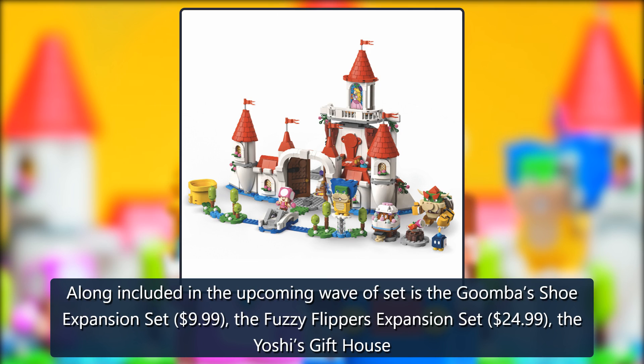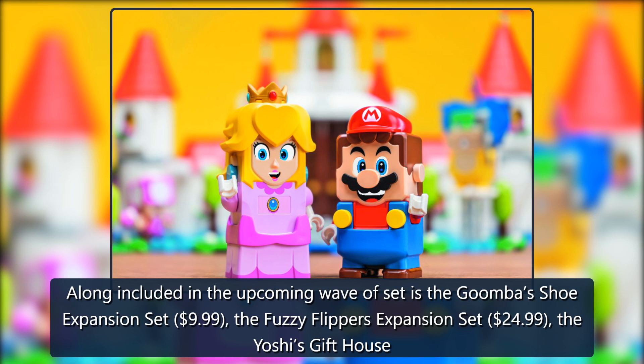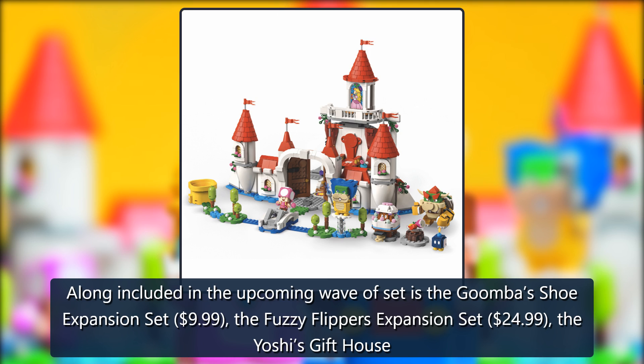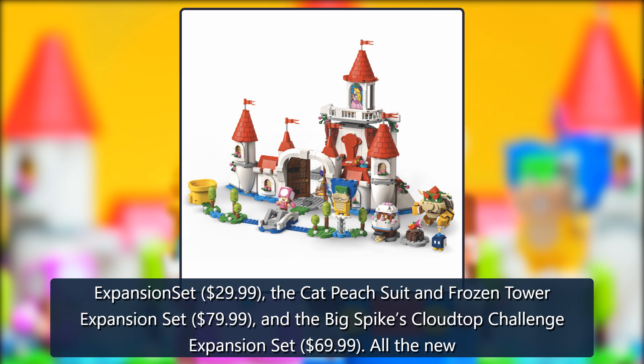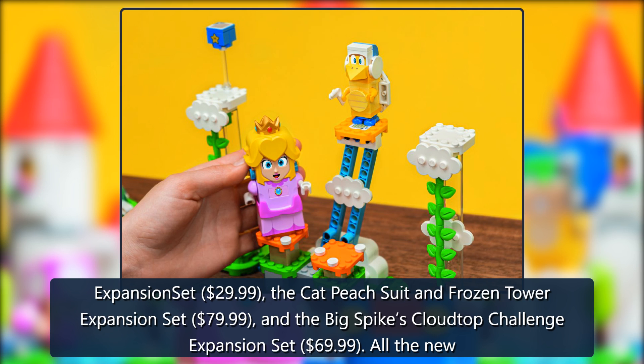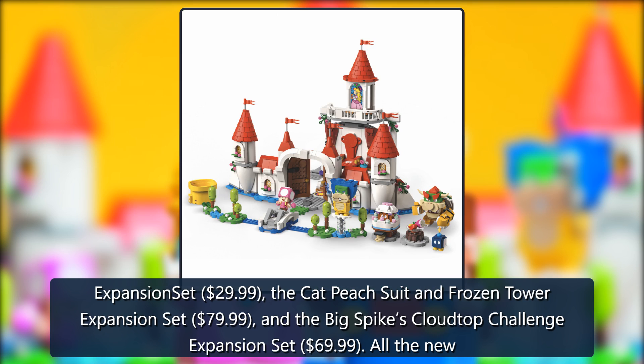Also included in the upcoming wave of sets is the Goomba's Shoe expansion set at $9.99, the Fuzzy Flippers expansion set at $24.99, the Yoshi's Gift House expansion set at $29.99, the Cat Peach Suit and Frozen Tower expansion set at $79.99, and the Big Spikes Cloudtop Challenge expansion set at $69.99.